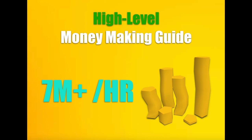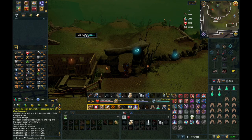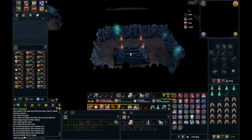Hey guys, welcome back to another video. Today we're going to be doing a high-level money-making guide. Our first method is high-level Barrows and you can make 2 to 3 mil GP per hour with about 100k XP per hour. The requirements are 80 plus combat stats and if you have that you should be able to do it.